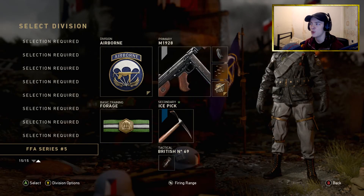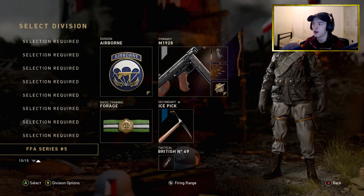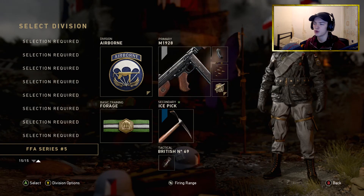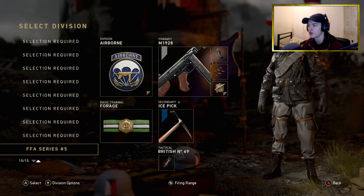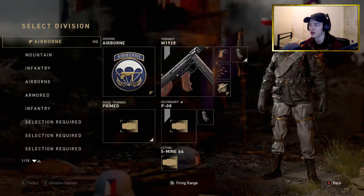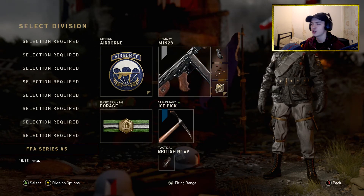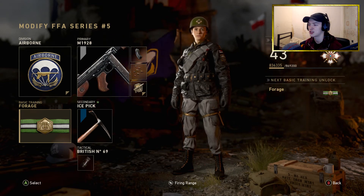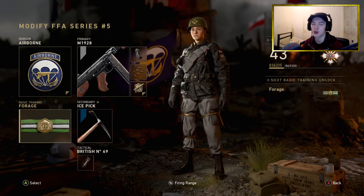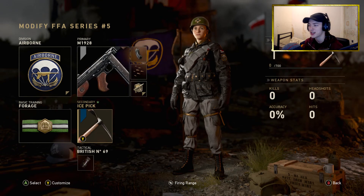Today we're actually doing the Thompson, the M1928 I think it's called. Here's the class setup — I'm running Airborne because I'm using a submachine gun. I never actually run Airborne at all usually, but I haven't used it in so long I thought I'd mix it up. I get the suppressor with the Thompson as well, which is the main reason I wanted to try it — I thought it would be quite fun. Running Airborne with Forage, basically Scavenger, just to make sure that on a 20-kill streak we don't have to shoot ourselves to get ammo back. And because of my OCD, I put a pickaxe in my secondary because I hate having a pistol with no attachment on it.